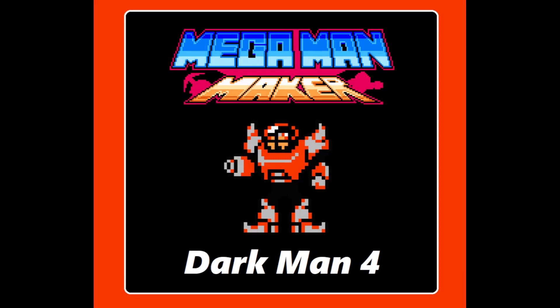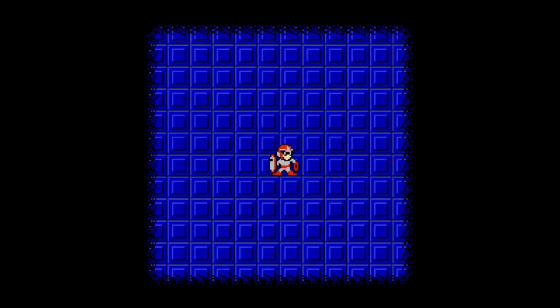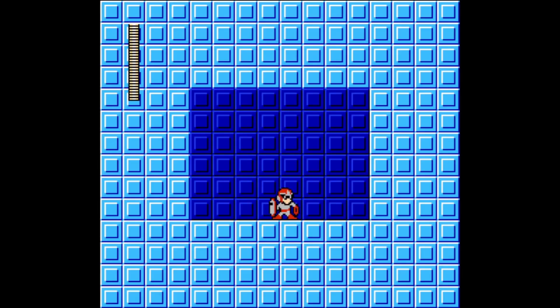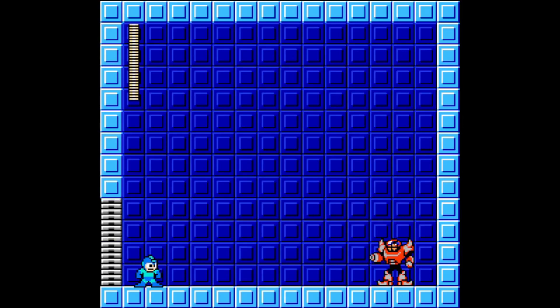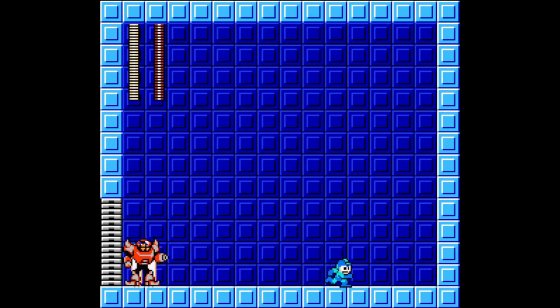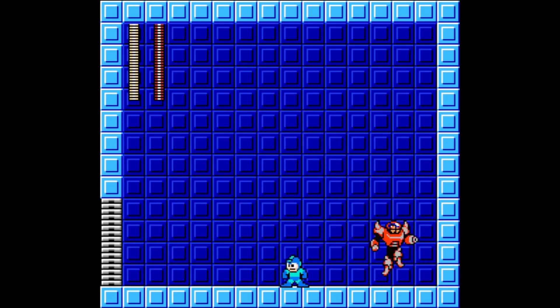Dark Man 4 from Mega Man 5. His weapon is Electromagnetic Barrier and he is weak to Power Stone or Beat. Dark Man 4 was created by Dr. Wily to be the superior model, made to be the strongest of the four. Dark Man 4 also impersonates Proto Man without a scarf. Dark Man 4 combines the attacks from all of the Dark Men into his own pattern: he can do Dark Man 1's Quick Buster, Dark Man 2's Electromagnetic Barrier, and Dark Man 3's High Jump. To avoid Dark Man 4, jump over his barrier and also his bullets.